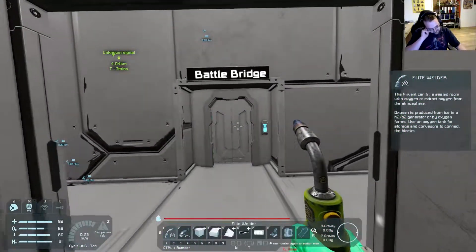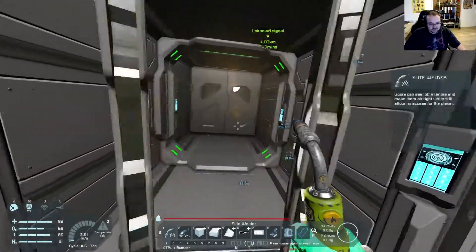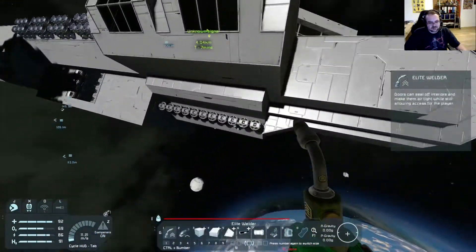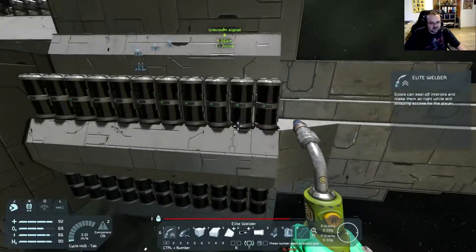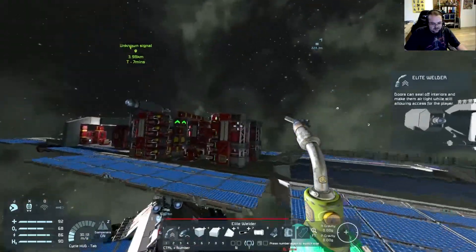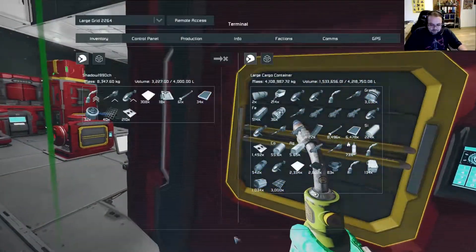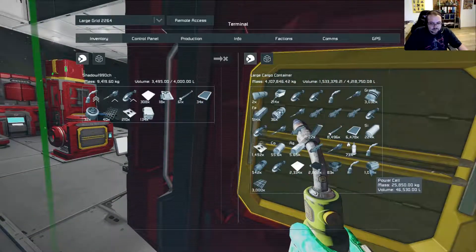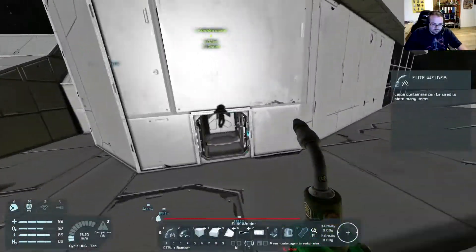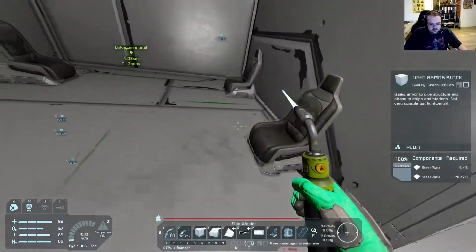The problem might be that I don't have enough oxygen as a whole, because even though we have oxygen generators they do not produce that much right now. I would have to angle the ship towards the sun, then we might get a bit more oxygen production. That should be enough hopefully. Okie dokie — let's finish all of these off.